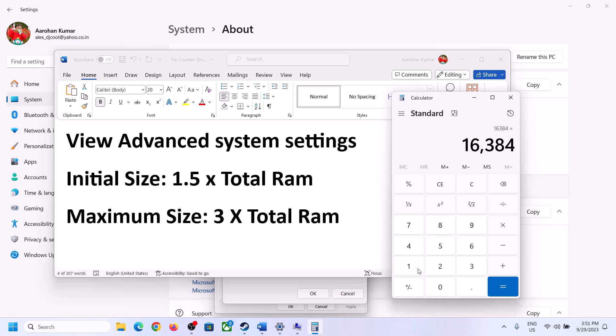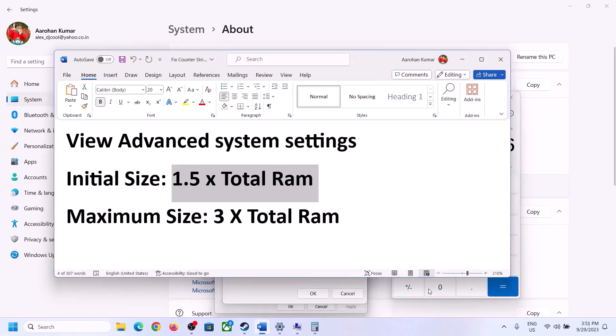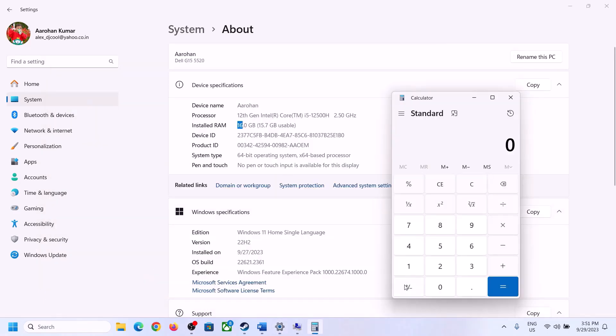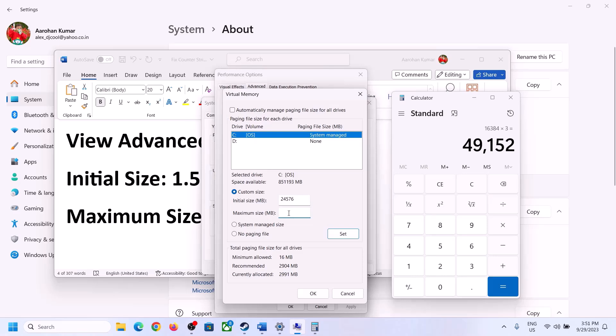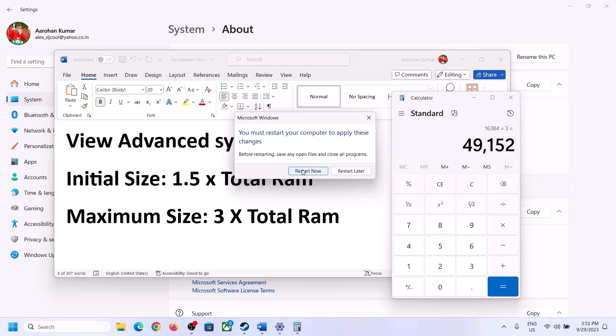The maximum size is 3 times your total RAM in megabytes. With 16 GB RAM (16,384 MB), the maximum size would be 49,152 MB. Enter these values, click Set, then click OK. Click Apply and OK on all windows, then restart your computer to apply the changes.